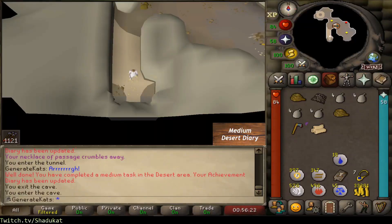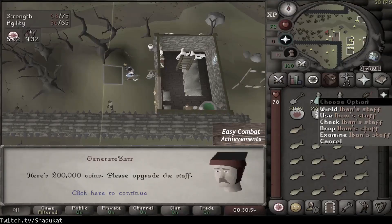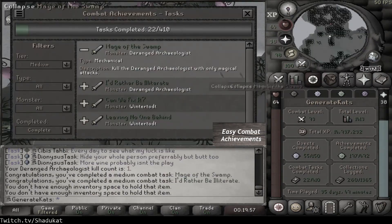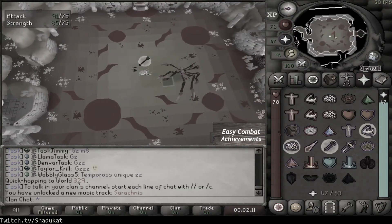Generate Cats, an account where I use Tedious' spreadsheet with his permission to complete tasks, unlocking items on the collection log. Easy tier was a lot of work and I learned a lot about the game in detail, but now we're on to the medium tier.